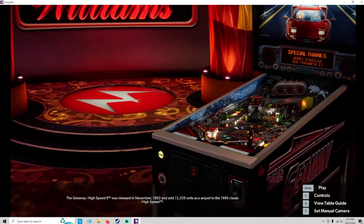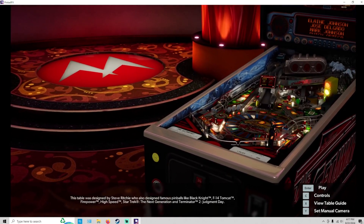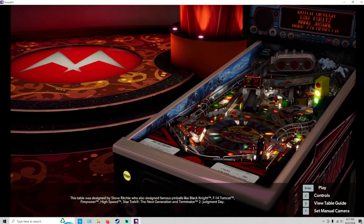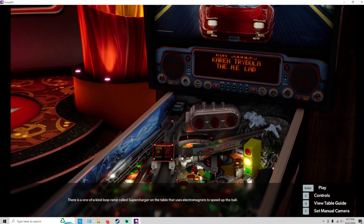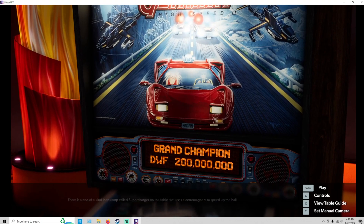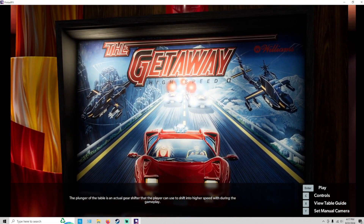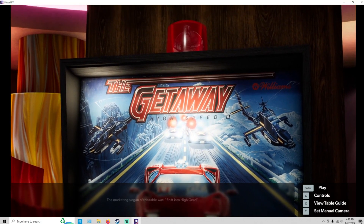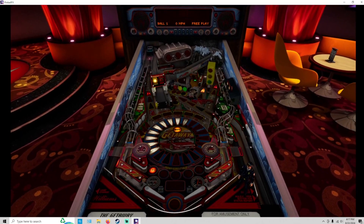Go ahead and hit play here and show you some gameplay. You get some ZZ Top — oh yeah! Here's a look at the table. It's a black and red table, kind of nice. There's a black glass image, looks pretty good. The Getaway, High Speed 2. To start the table, you just go ahead and hit enter.